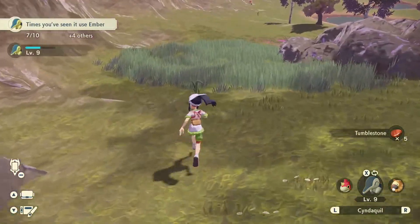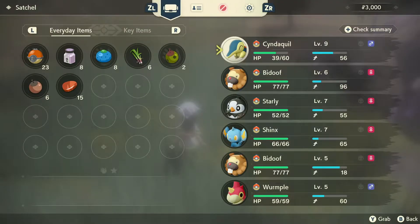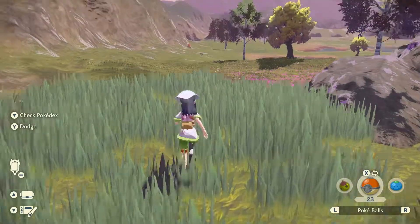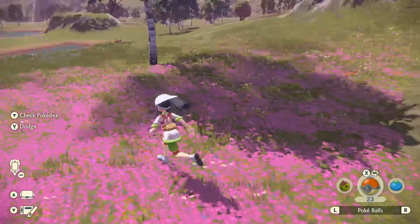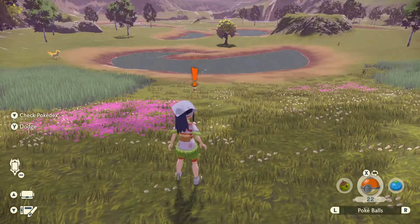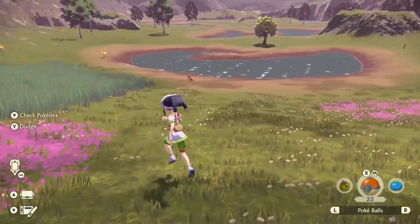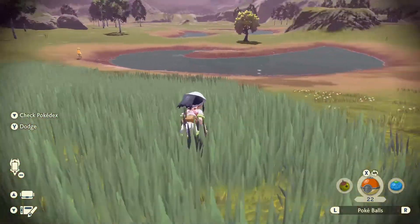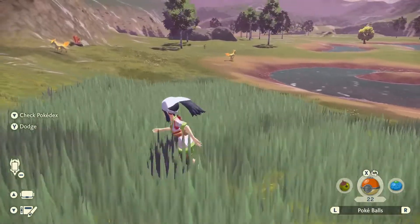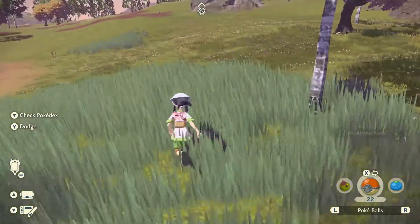Let's collect some more materials. Now, the Medicinal Leek will be used as a crafting item once we unlock how to make potions. There's another Bidoof — let's go ahead and capture it. Eevee! Forget the Bidoof, we're going after Eevee! The Eevee disappeared — I saw it and it disappeared!